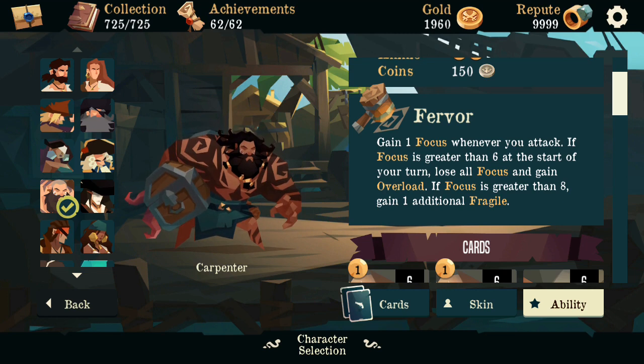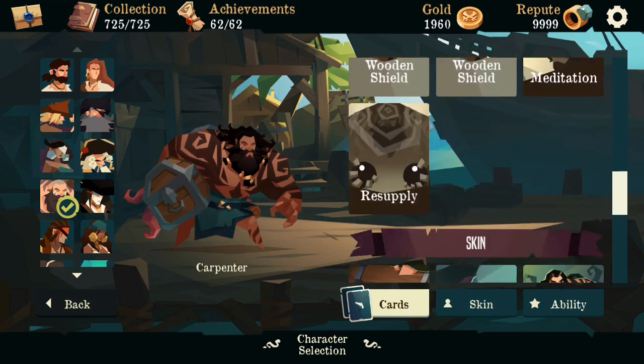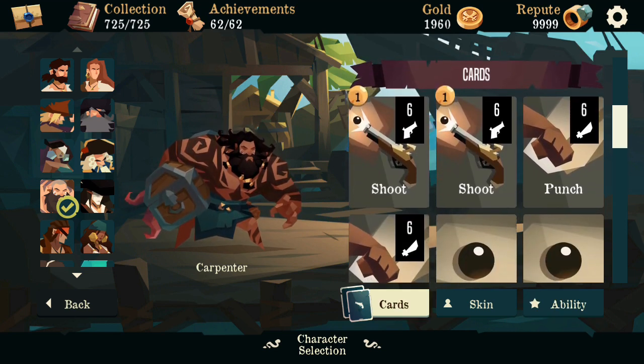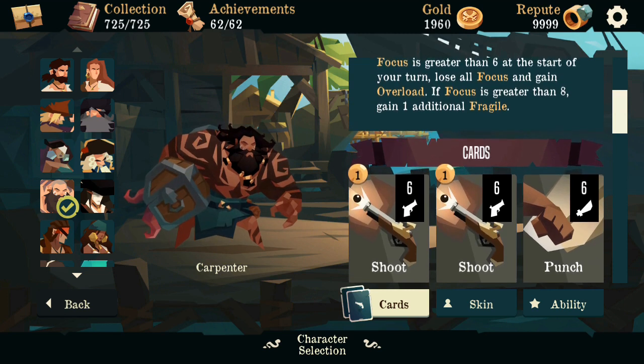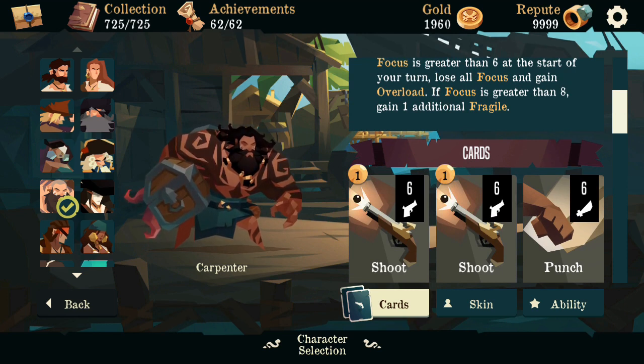And if your focus is greater than eight when you overload, you also gain Fragile, which is a status that reduces your armor gain by 50%. That's pretty scary sometimes. But most of the time, Carpenter's main goal is to pick up a lot of multi-hit cards so he can build up his focus pretty quickly, hopefully get to six and end his turn, then on another turn later have six at the start of it, and play some multi-hits for some really huge damage — just burst them down for one turn.